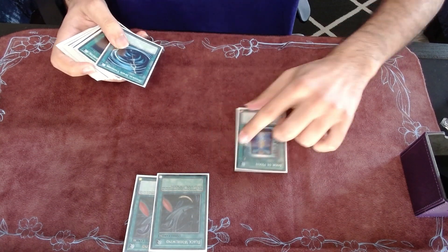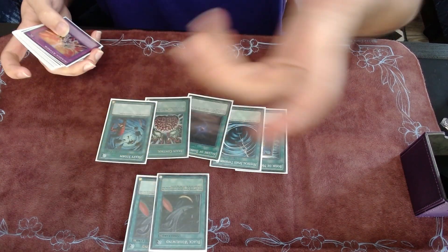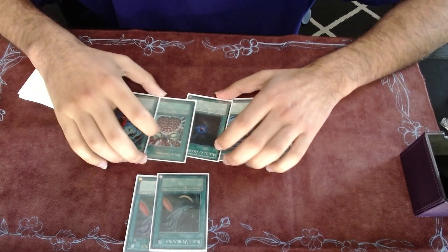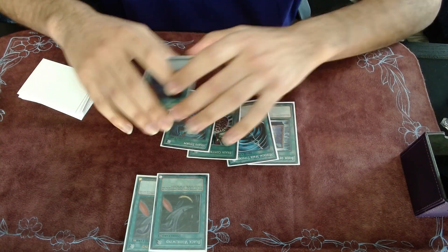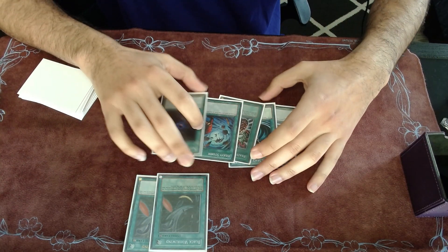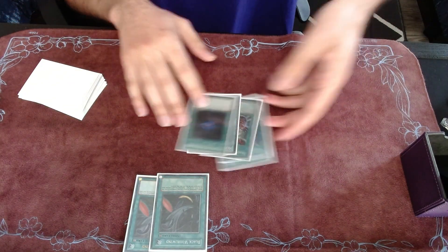We have a bunch of one-ofs: Book of Moon, MST, Allure, Brain Control, and Heavy Storm — just cards you always play in most decks. Allure is okay; sometimes I just have to banish Vayu or something to draw, which is unfortunate.